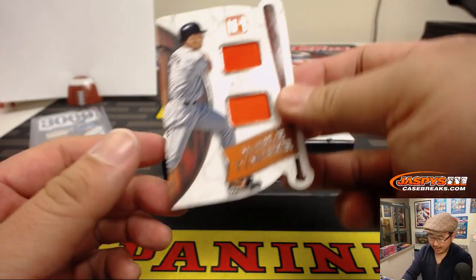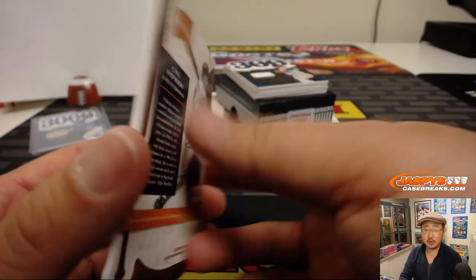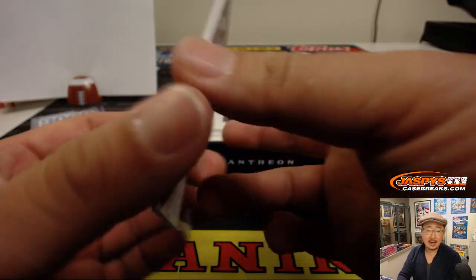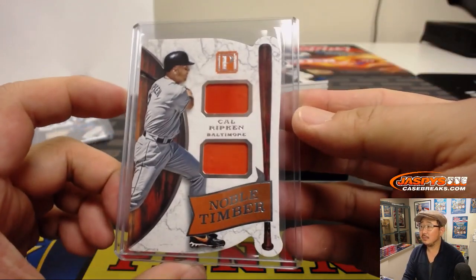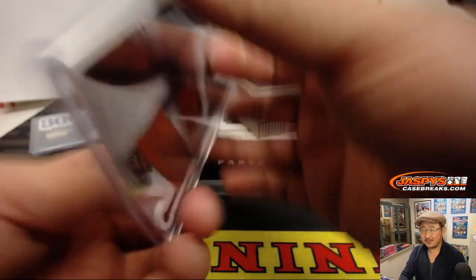Dual relic, Cal Ripken. Look at this — Noble Timber. A couple of jerseys for this Noble Timber card, 34 out of 99. That goes to Ed and the number four.